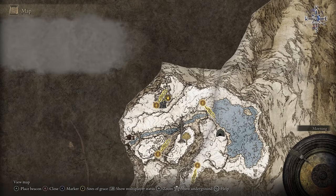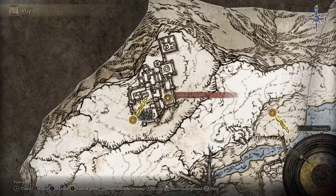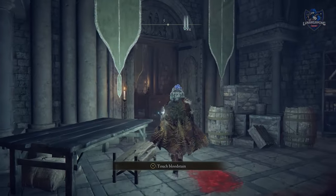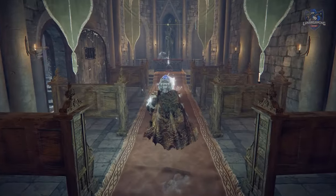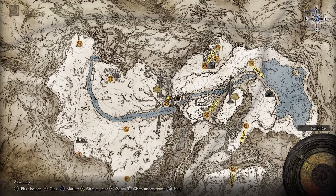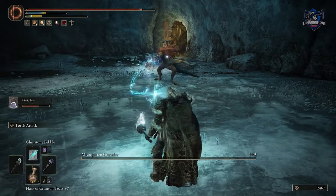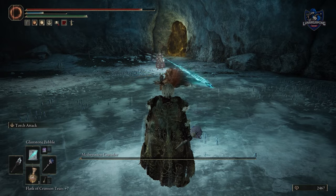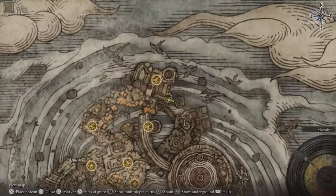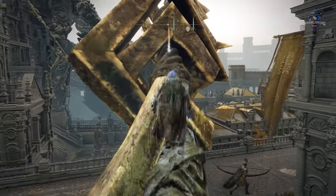The Eclipse Shotel is found next to the Church Grace Point in Castle Sol in the Mountaintops of the Giants. The Golden Order Greatsword — defeat the Misbegotten Crusader at the end of the Cave of the Forlorn in the Mountaintops of the Giants. The last weapon you can find is one in the Crumbling Farum Azula, and it requires activating the Giant's Forge and burning the Erdtree.